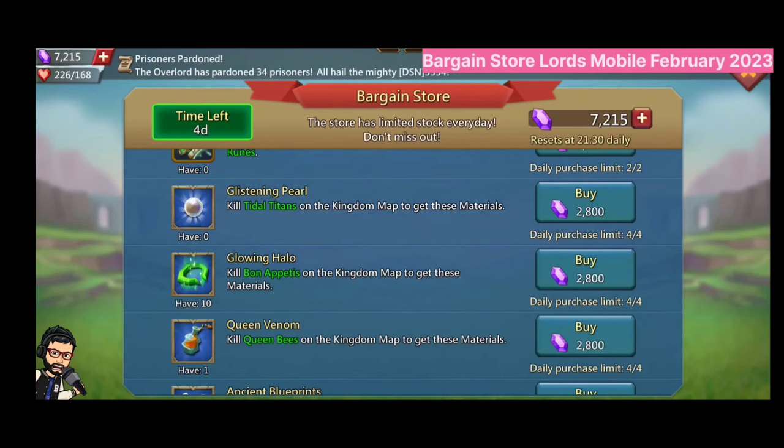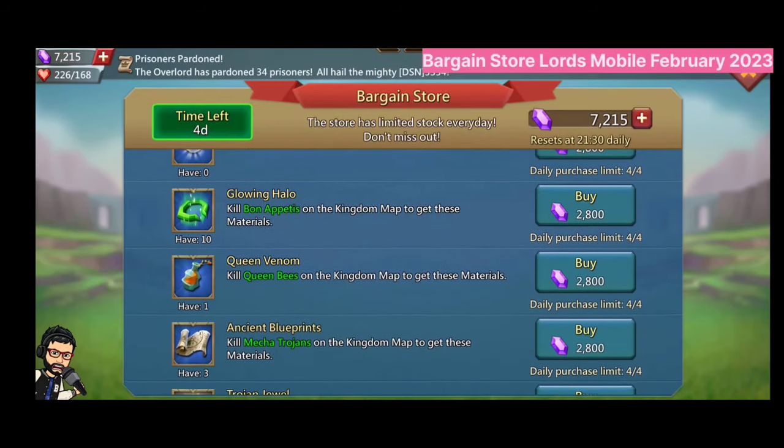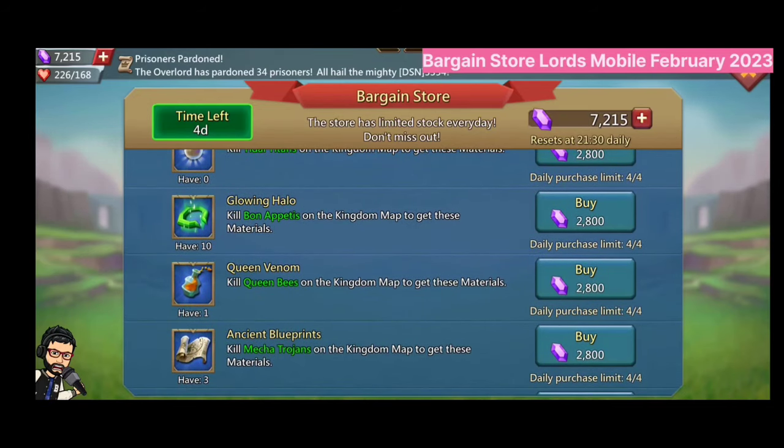There are a lot of rare items in this bargain store. The first rare item you can get is the Pearl, which can upgrade your leather leg gear to purple or gold. The second rare item is the Glowing Hollow, which lets you make your Ambrosial Cup.